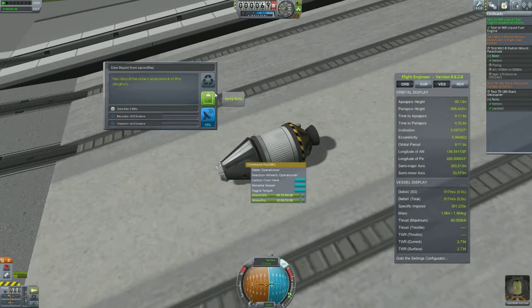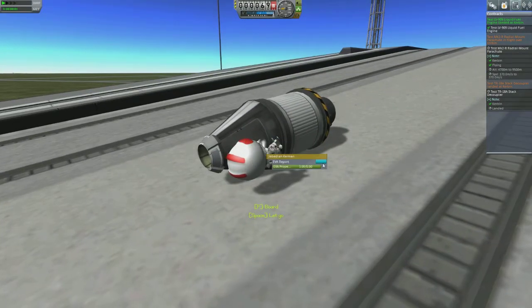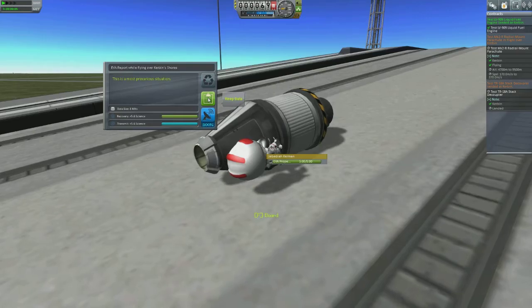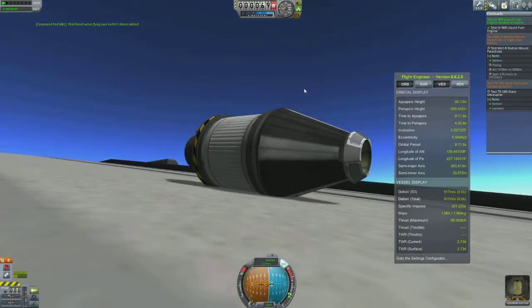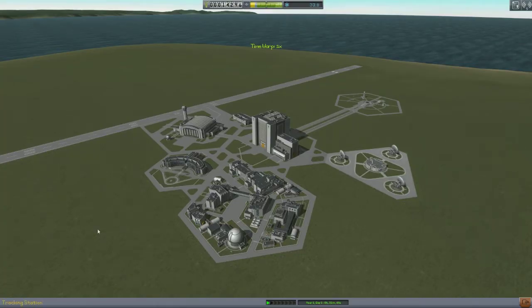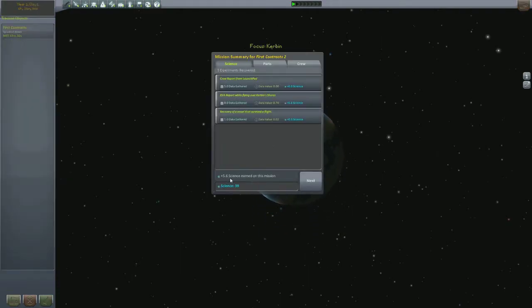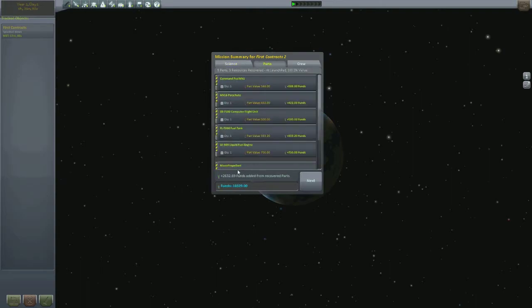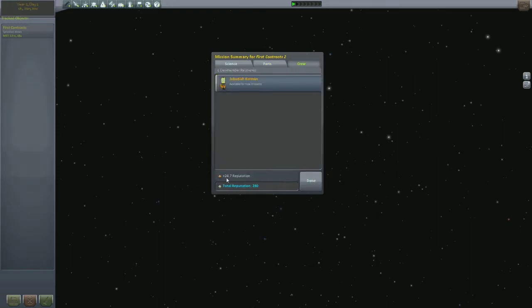Let's do a crew report — nothing. Do an EVA — EVA report: 5.6 science. That's as easy as it is to get science. So we completed that mission: test LV-909 liquid fuel engine. Let's go back to the space center and accept our funds and reputation. We need to go to the recovery center, find our little vessel — there it is. We've got another 5.6 science data, we're re-gathering funds, our crew is back, so another 24.7 reputation.